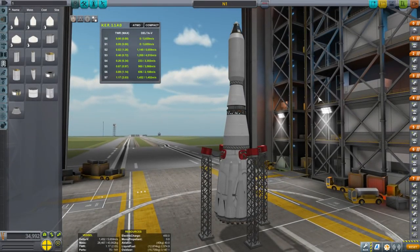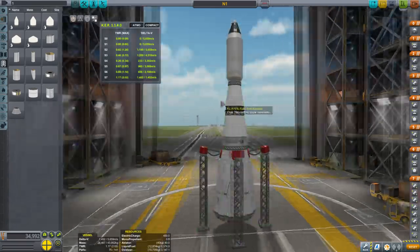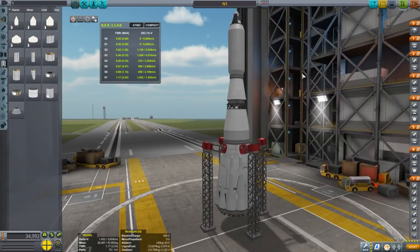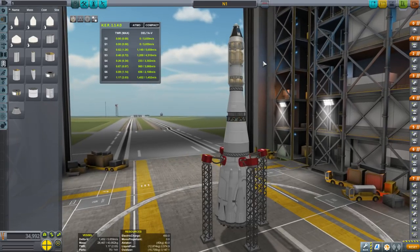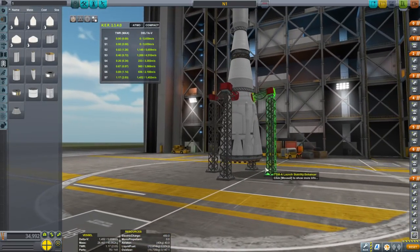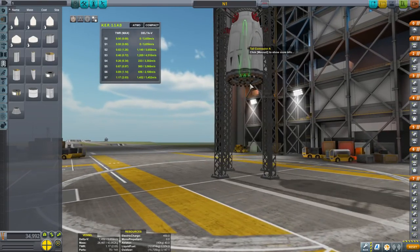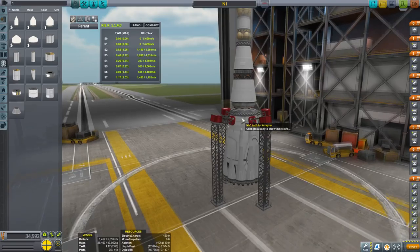Hello everyone and welcome to my mini stock N1 in Kerbal Space Program 1.4.1 with the Making History DLC. Having made the other replicas in my other videos, I did note that not only were we missing the N1, but it was also sort of possible to make a small N1 that could fulfill the N1's mission — to land a Kerbal on the moon and return that Kerbal safely back to Kerbin. It's possible to do so with 30 spark engines arrayed somewhat haphazardly at the bottom using Oscar B fuel tanks, actually in the correct rings — a ring of 6 and then a ring of 24 as the N1 had it. I think you'll agree that this looks reasonably like an N1.